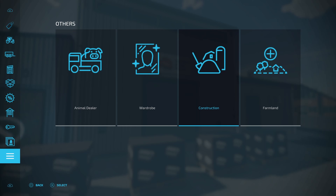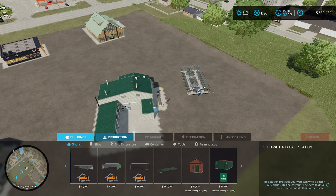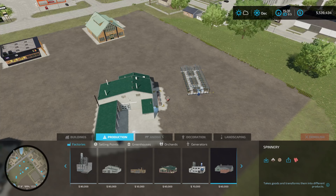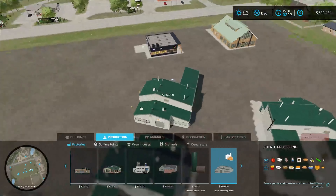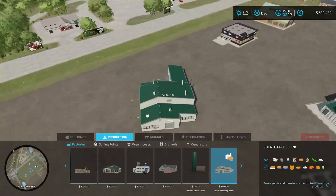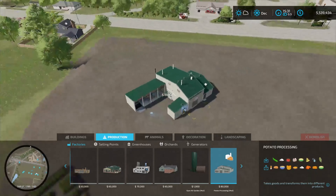How do you add it to your farm? First you're going to come down to construction, then go to production, then go to factories, and then down at the bottom you're going to go over to potato processing. This is going to be the potato processing facility by itself.